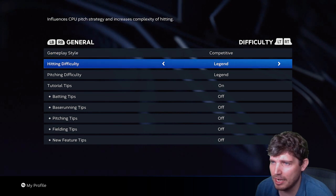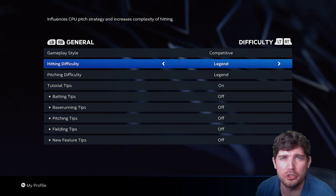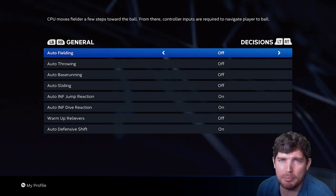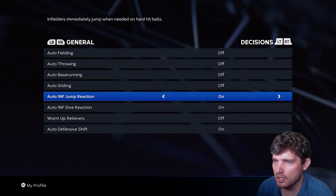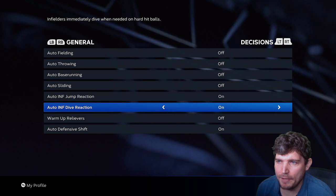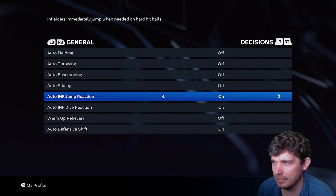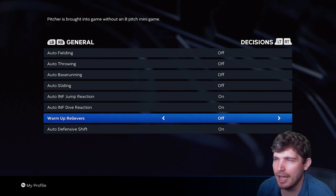I go gameplay style, competitive. I'm on Legend right now, but if you're doing the Road to the Show method or anything, you want to go on the lowest difficulty for easy XP and whatnot. Tutorial tips — your decision. Auto-fielding: I keep everything off because that's what it is online. Infield jump reaction: definitely on. Defensive auto reactions are overpowered — make sure these things stay on. I'm not sure they reset this online, but keep it on. I do off for warm relievers because that's only for offline play; online is going to keep it on.